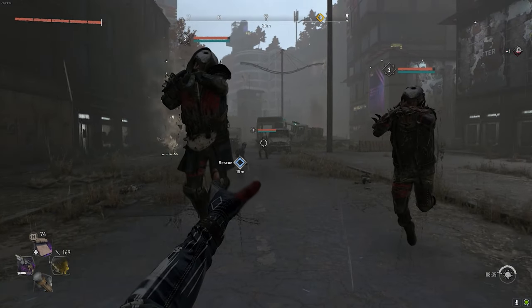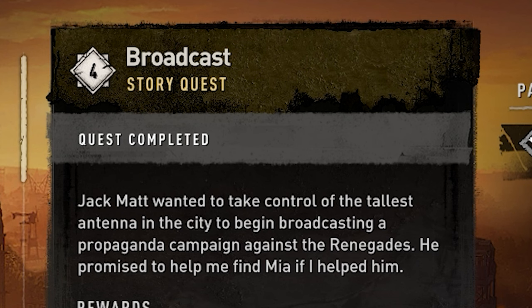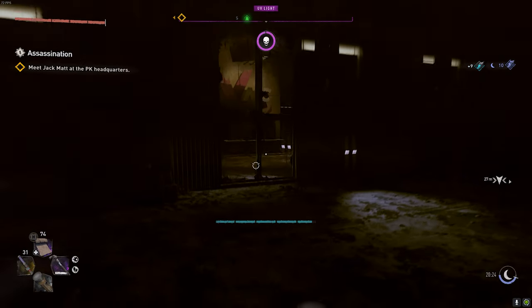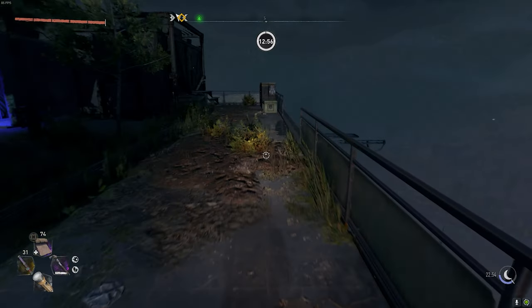Hello everyone. In order to unlock the Jedi Force Choke and the Zelda Sword, you first need to complete the story quest Broadcast. Once you complete this story quest, you'll have access to the VNC Tower, and you're going to need that later on for one of the steps of this easter egg.